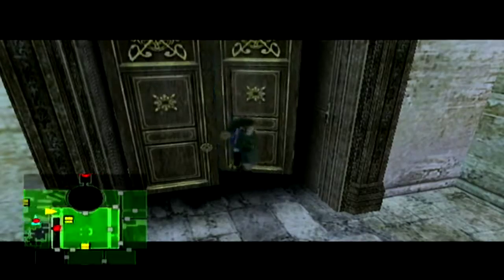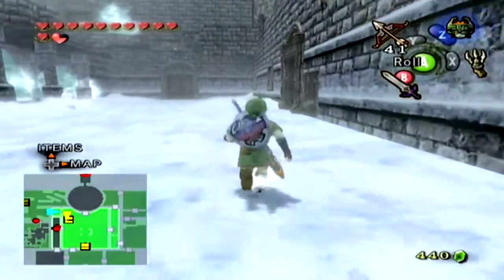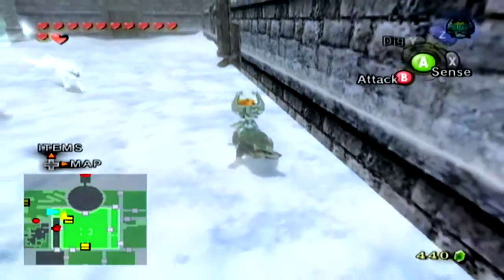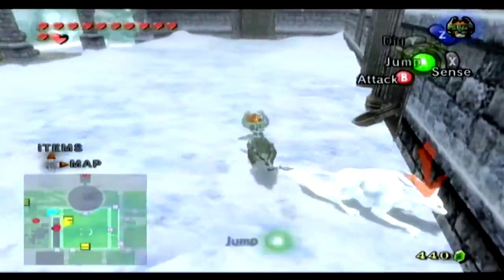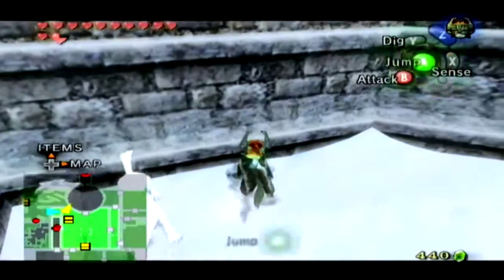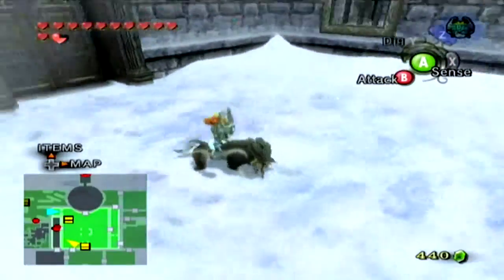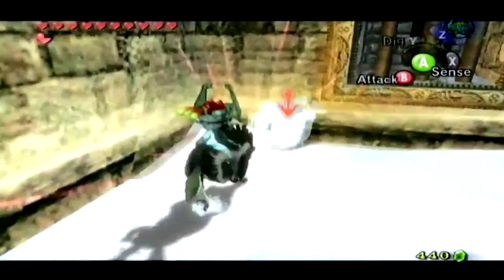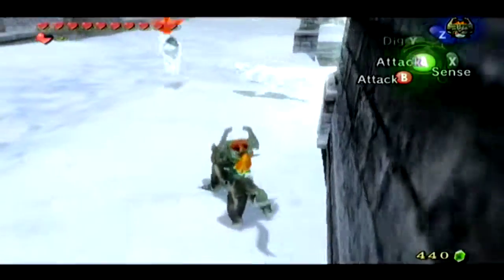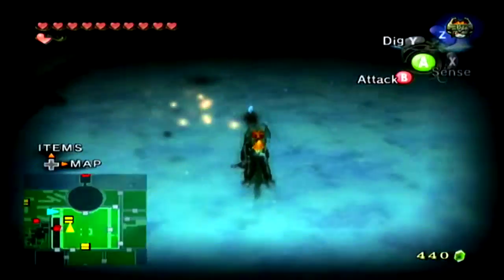To get back across we can just use the clawshot. There is a treasure chest here — I guess we just needed the compass to reveal it though.